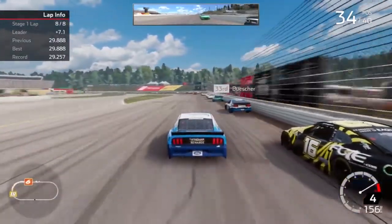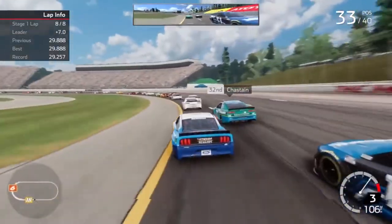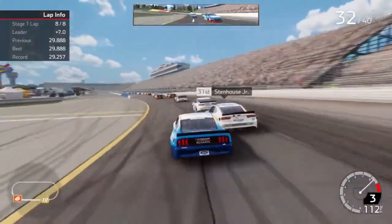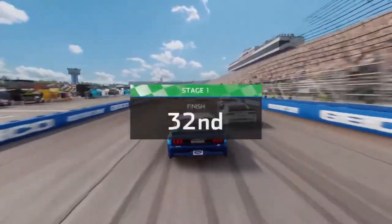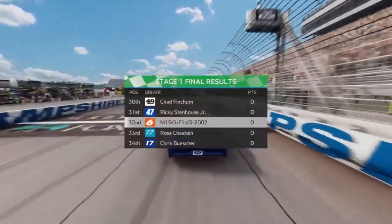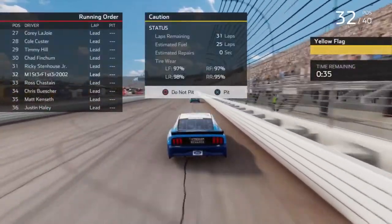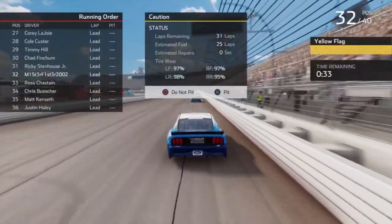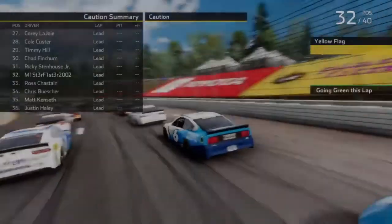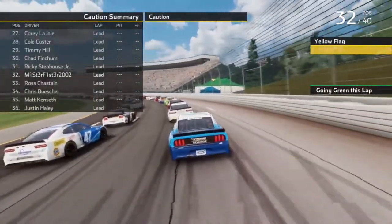We can get past our teammate Chris Buescher — he's already third. Maybe get past Chase Elliott and Ricky Stenhouse Jr possibly. Dang it, not quite — 32nd though. We've got some good short-run speed but I just need to avoid making mistakes. I think I'm actually going to stay out this time because we already have fresh enough tires, and shockingly enough no one else came in.